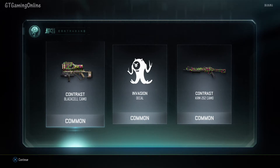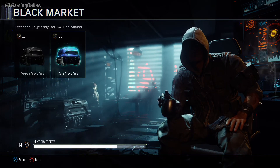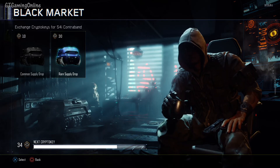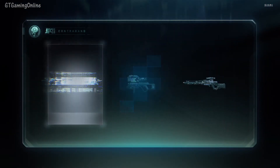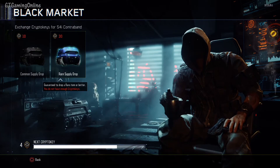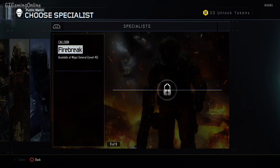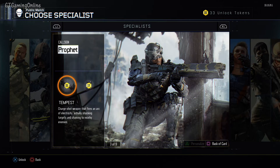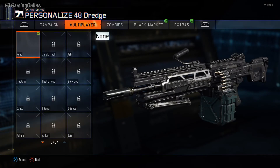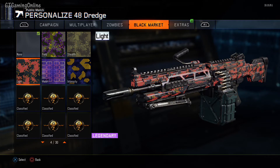Last common supply drop — not good at all, got two of the same camos for different guns in the same pack. Now here's the final one, a rare supply drop. You're only guaranteed one rare out of this, hopefully it gives something extra but probably not. Opening it — Inferno, a rare for something I'm probably not going to use. Looking back over everything, we did get a lot of good stuff for the 48 Dredge — the last three camos include a legendary, a rare, and another legendary.